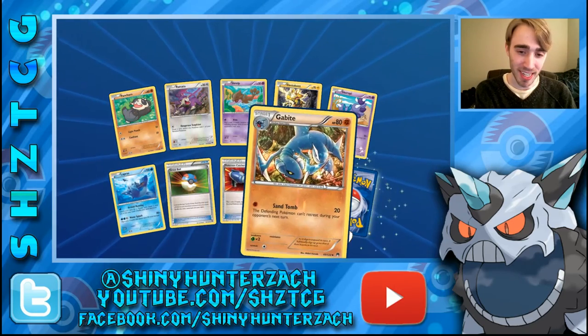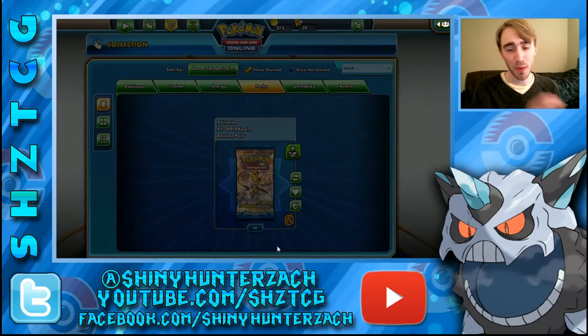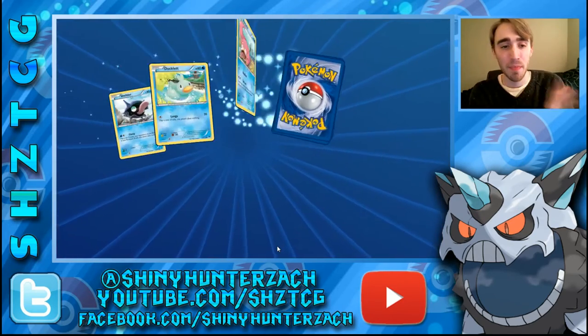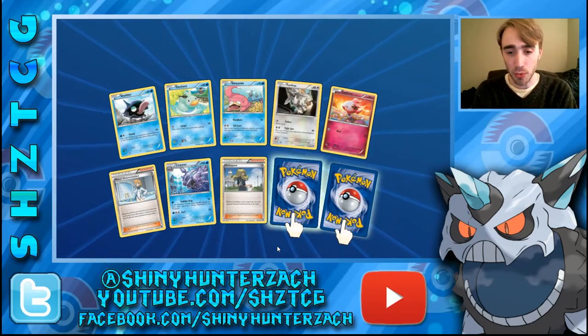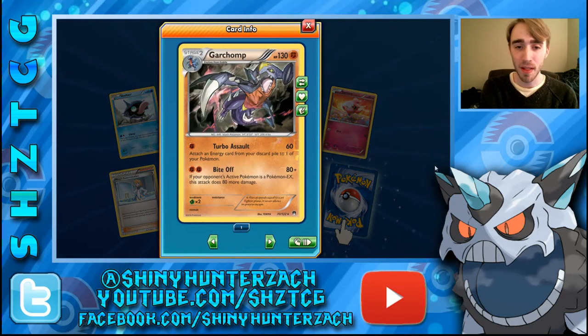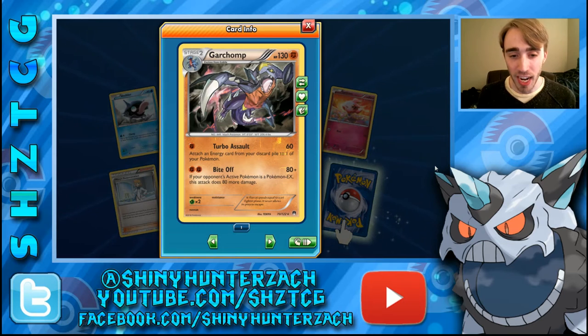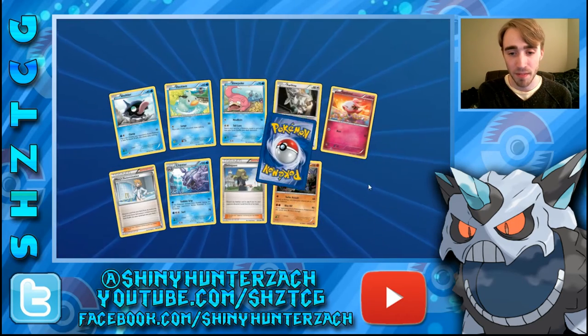We have another Lapras and a Gabite. Our Rare is another Dragalge Hollow. We're missing quite a few Hollows that we haven't pulled, but no need to panic — we have plenty of packs to go. We have a Reverse Rare Garchomp, which I haven't pulled yet. That's normally a Hollow and it's seeing a little bit of play. Turbo Assault does 60 for 1 and you attach an Energy from your discard pile to one of your Pokemon. Bite Off does 80 for 2, and if your opponent's active is an EX Pokemon it does 80 more damage — so 160 for just 2 Energy. Very cool.